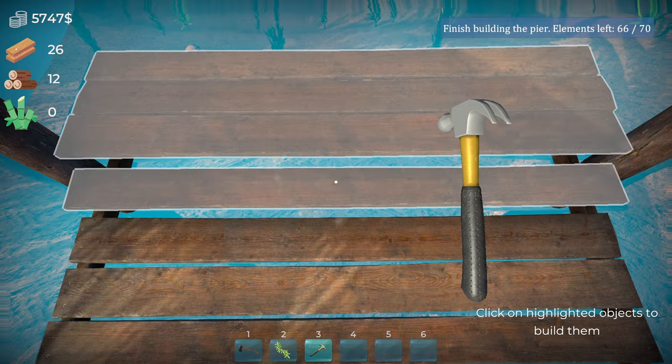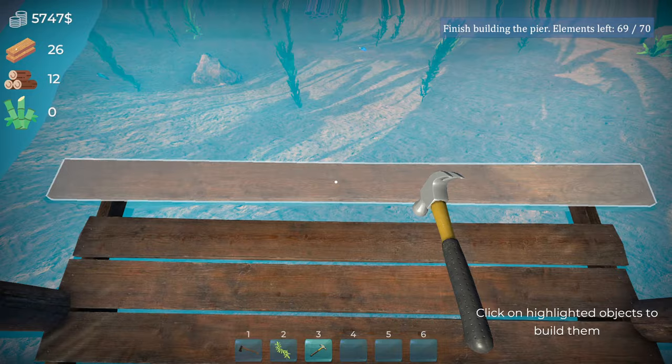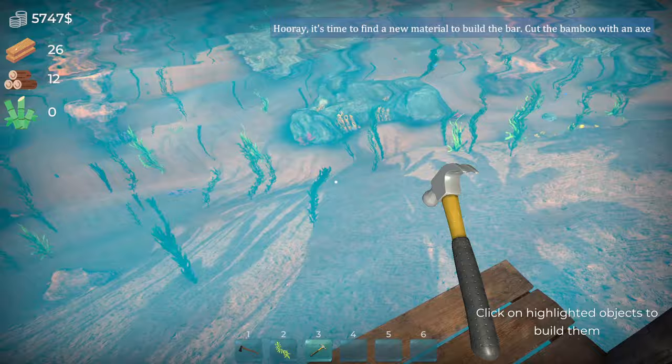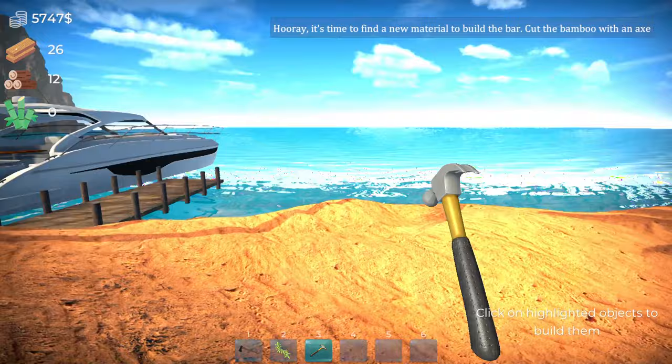The adrenaline rush is almost over. Oh, there's a fish down there — there's two. Come on now — where did they go? There's one. No idea, I don't know much about fish. Hello mate! Hooray — it's time to find a new material to build the bar. Cut the bamboo with an axe.